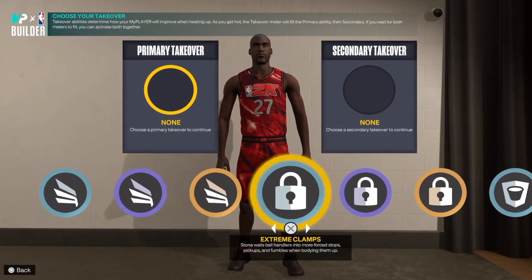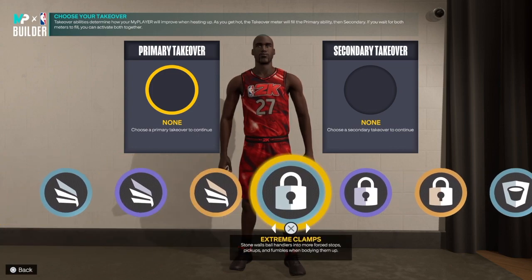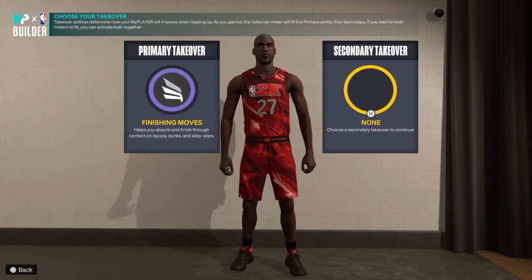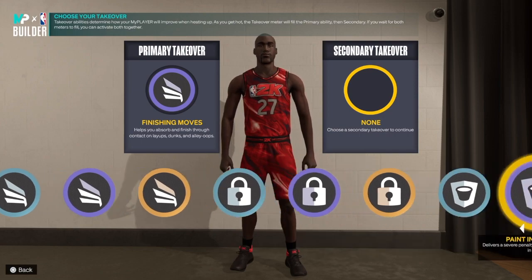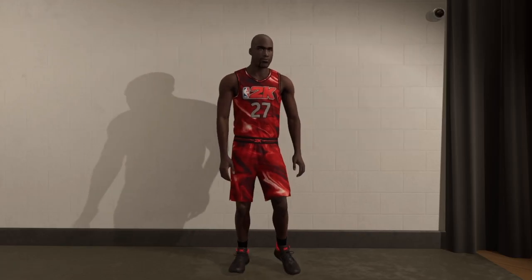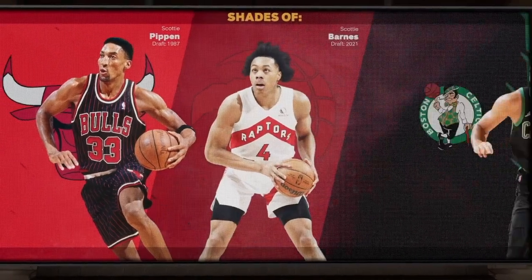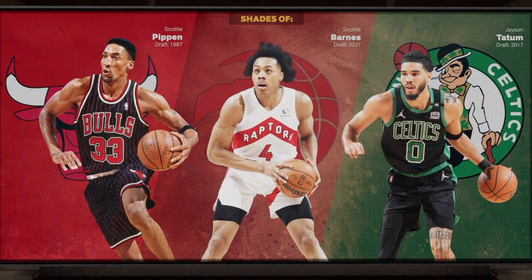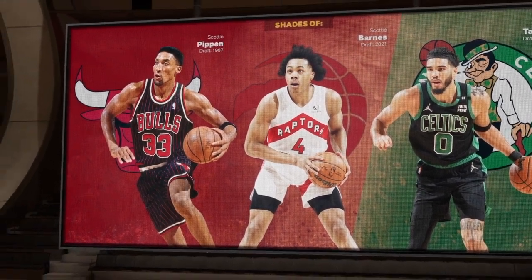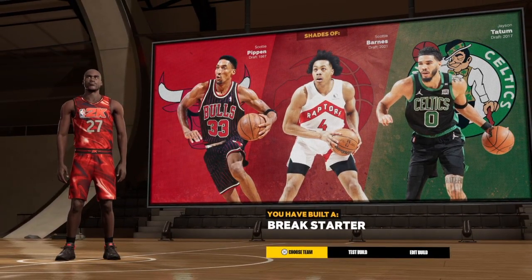Let's get into the takeover. We have finishing, perimeter defense, interior defense, and rebound. I wish I could get a playmaking takeover but we'll choose what we have. We do have Scottie Pippen, Scottie Barnes, and Jayson Tatum as player comparisons. And the build name is The Breakstarter. That's the build.